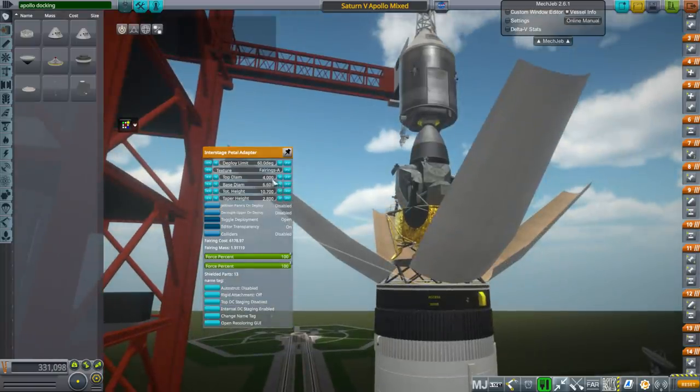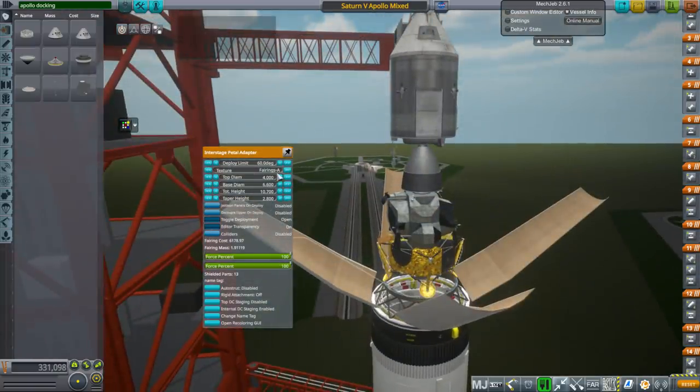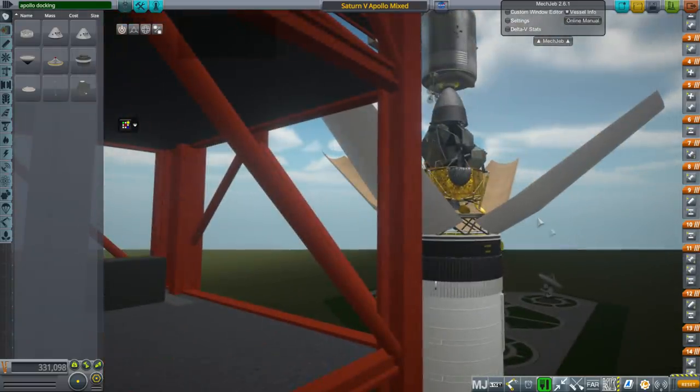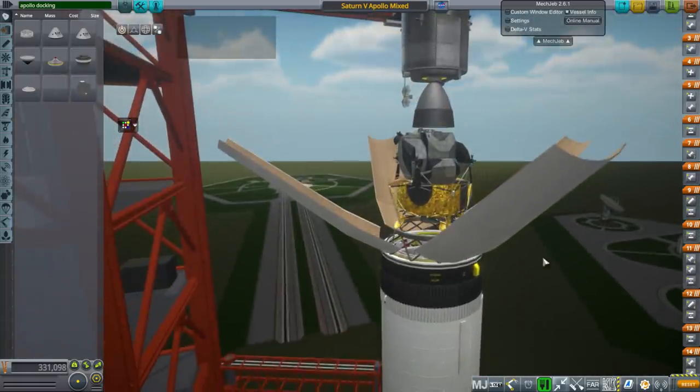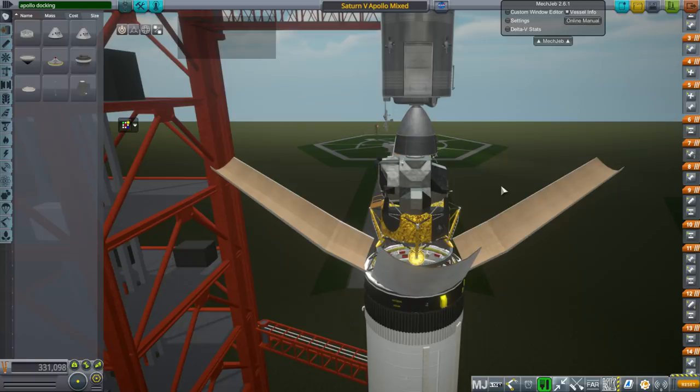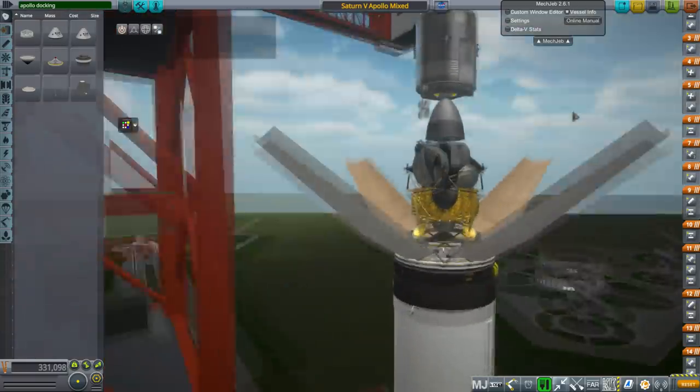The adapter parameters I've set are: fairing texture A, top diameter 4 meters, bottom diameter 6.6 meters, total height 10.7 meters, and taper height 2.8 meters. Unfortunately, the taper portion tilts out — that's not supposed to happen — but it still looks better than the FASA one with panels flinging out, so I decided to use it.